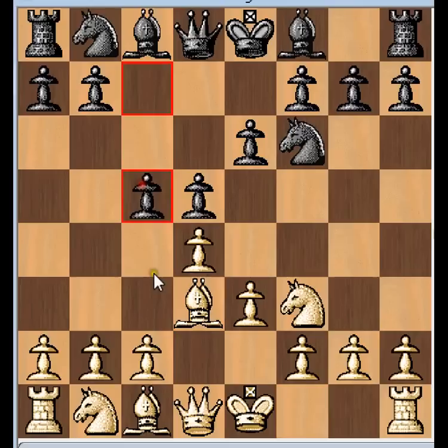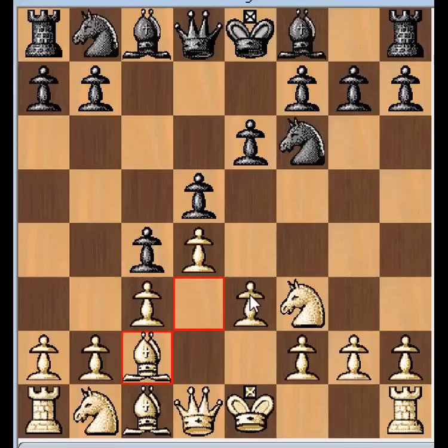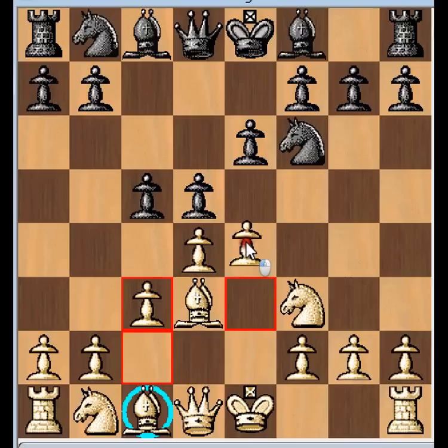So E3, E6, Bishop D3. This Bishop goes to D3, and a lot of times it ends up playing a crucial attacking role on the king side. So a lot of times this opening is played with the idea of a kingside attack. White's development is slow, but once things open up you get some very nice positions. Then after Bishop D3, C5 - Black is challenging the center, attacking the D pawn. White plays C3, and this is known as the Colle triangle because of the pawns.